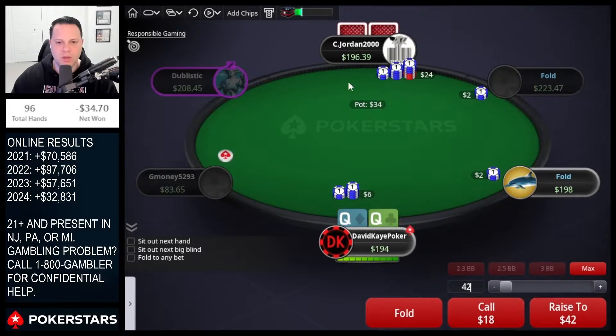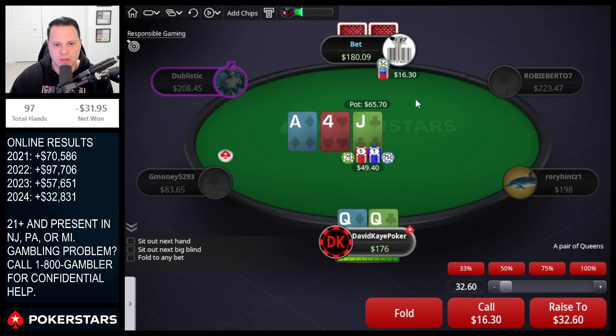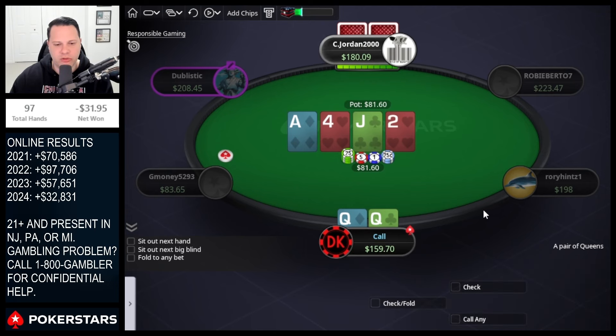Hey YouTube, welcome back to the channel. Today we're back in the cash games playing 1/2 with a $200 button. So it goes back to us here — limp raise, three-bet, I'm gonna call. It's in position, four-betting is completely fine as well. I go for a flat this time and we get the ace-high flop unfortunately. On a small bet, we'll call. Two hearts on the turn, so probably calling against most turn sizes too.